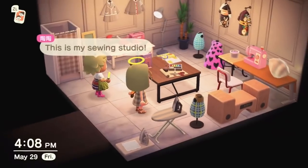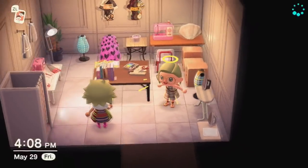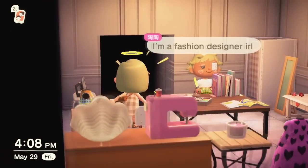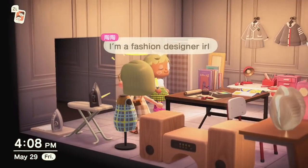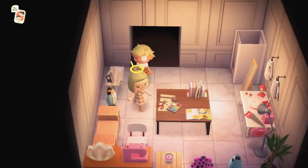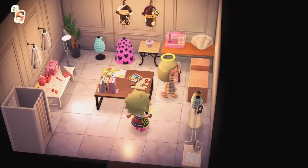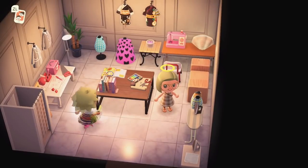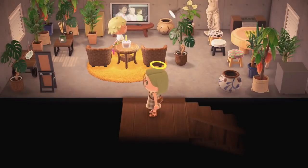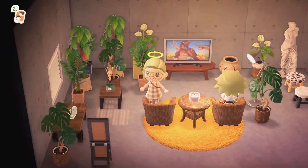Oh my goodness, a sewing studio — that is so creative! I love it when people incorporate their real life hobbies and actual rooms inside their Animal Crossing house — I think that's so cute. Well, no wonder their entire island is designed so well — they are a professional designer! This is just beautiful. I love all the plants; I'm a huge house plant person, so I love seeing all the plants in the houses.